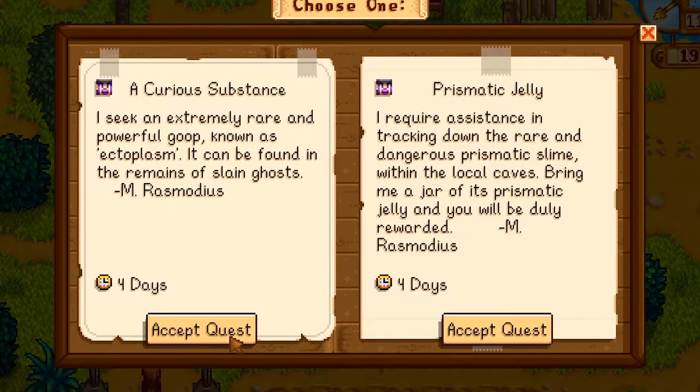In order to make your very own mini obelisk, you're going to need to complete a special order from the wizard. You can find the special order board just outside Mayor Lewis's house, and the one you're looking for is titled 'A Curious Substance.'